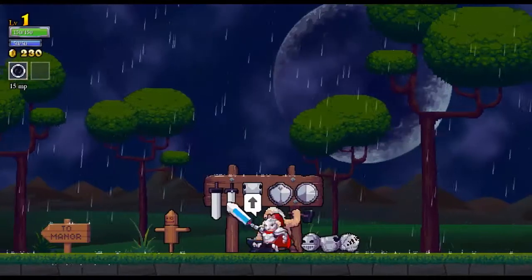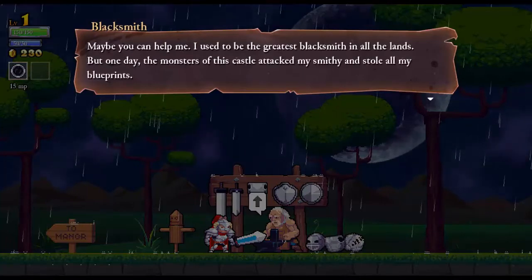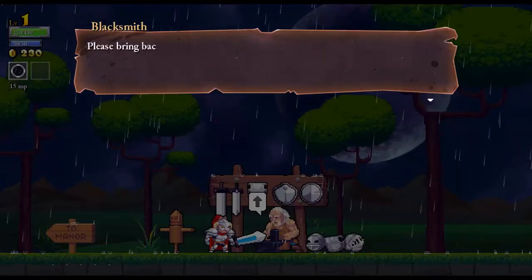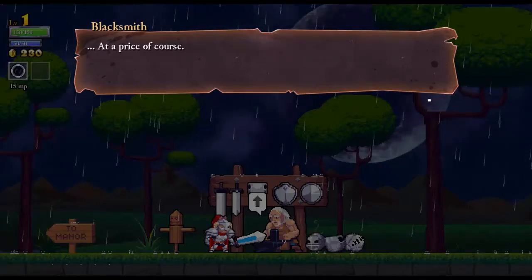I suck. Let's talk to the smithy. 'Welcome, hero. Maybe you can help me. I used to be the greatest blacksmith in all the land, but one day the monsters of this castle attacked my smithy and stole all my blueprints. Without those blueprints, I can only make cutlery and stuff. Please bring back any blueprints you find, and I can build the most amazing equipment ever — at a price, of course.'